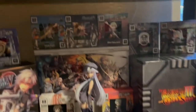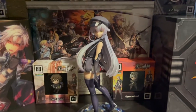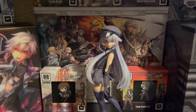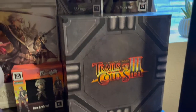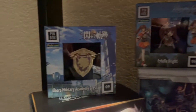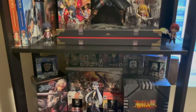On the next level we have a lot of the other Cold Steel stuff, mostly 2, 3, and 4. We have Altina up front with a couple pin boxes behind her — we have Crow and Toa. There is the US release of Cold Steel 4, and behind those pin boxes is the Japanese release of Cold Steel 4. Here's the US Cold Steel 3, and a bunch of pin boxes up top: Tio, the SSS badge, Olivier, Joshua, Estelle, and Thor's Military Academy. Very cool — so that's pretty much the whole corner, nice little short video!